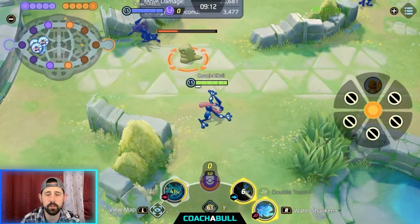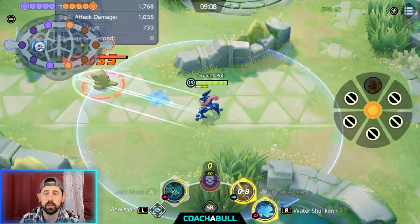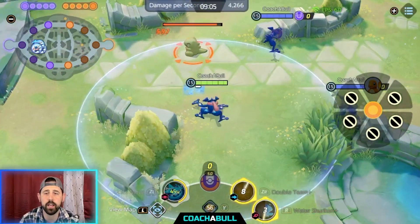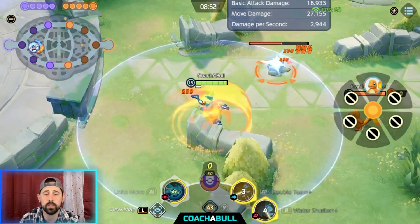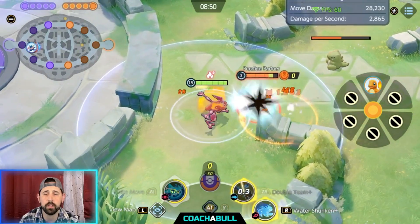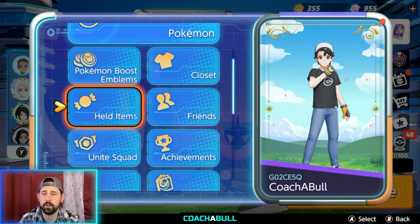You can't always do this full combo because of the Eject Button cooldown. But whenever you're heading toward an enemy, use Shuriken first and then dash. You really want to save Double Team for whenever an enemy gets close to you so you can dash away.